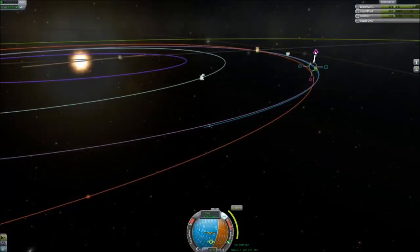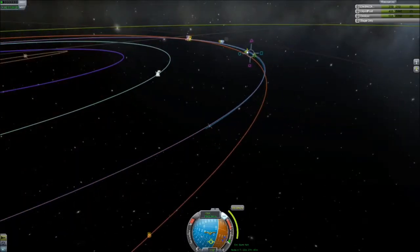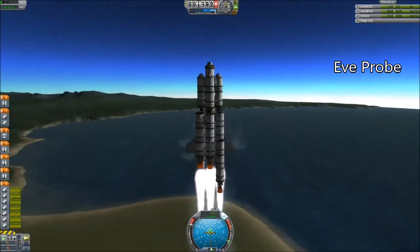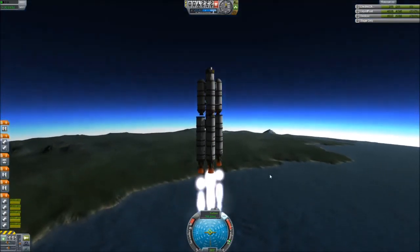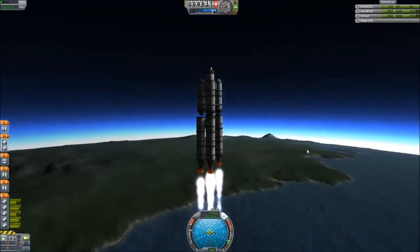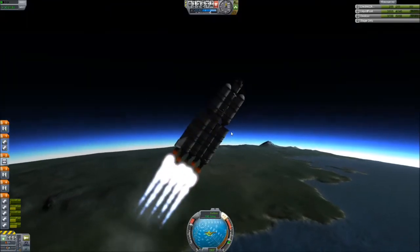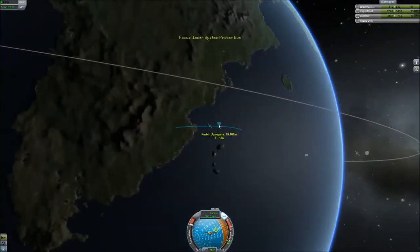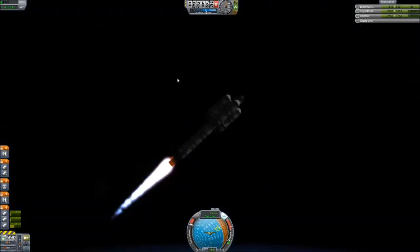We're going to be ending this section with some course adjustments to Duna. My window for Eve is going to be starting to open up soon, so I'm going to have to launch a probe to Eve very shortly before I get to Duna. So there's the Eve probe — you just got to be on top of this. You can see my Drez probe actually orbiting. I could have used the Drez probe to get to Eve since Eve requires less delta-V. This is the exact same ship I used for Duna because Eve doesn't have that many delta-V requirements, so I do have the thrust vectoring there.